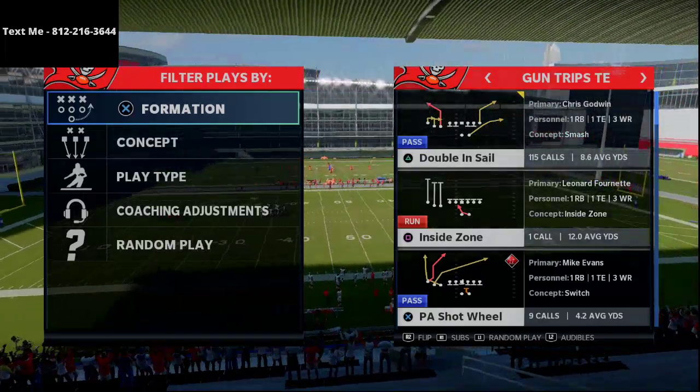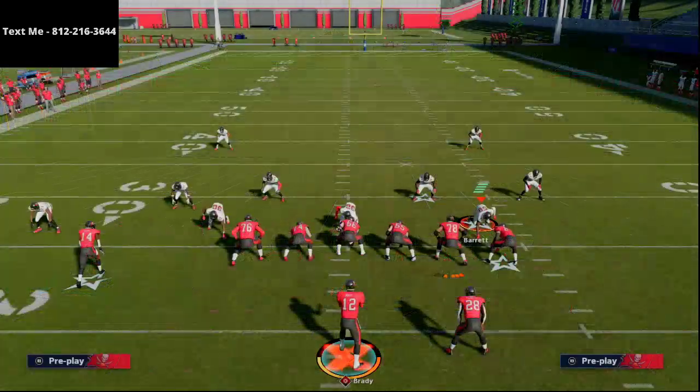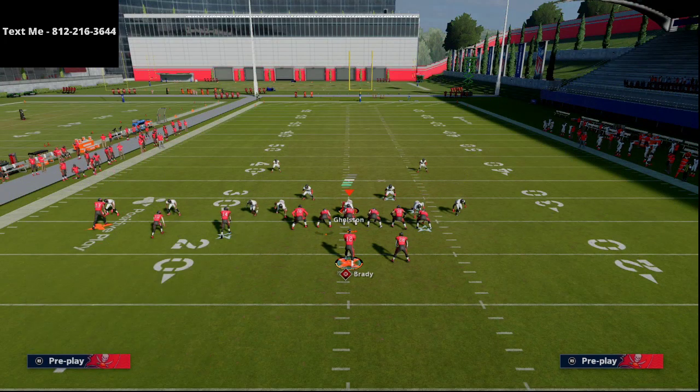PA Shot Wheel is the play we're going to be going over. We're just going to go with dollar 1.326 two-man under coverage. We're going to man-align it, and we're going to shade coverage outside over top. I got my purple zones at 20 yards, so we're going to put those purples out there, and then we're going to throw that deep middle.